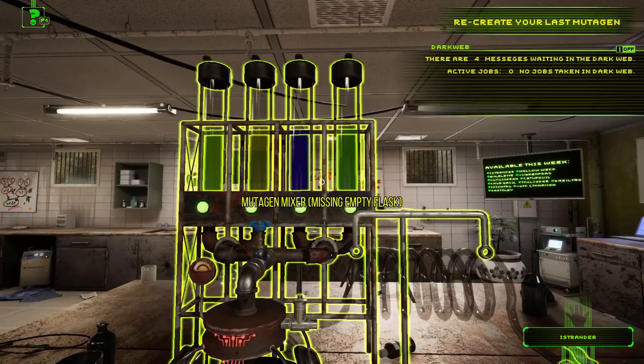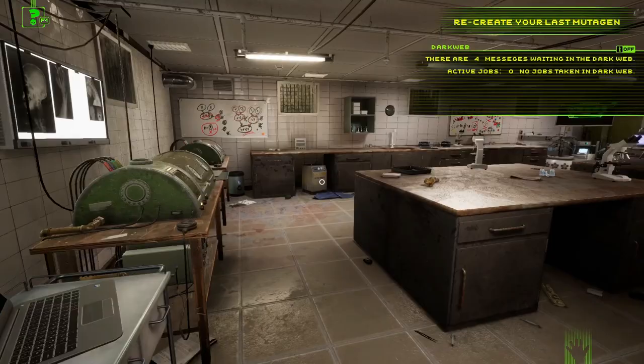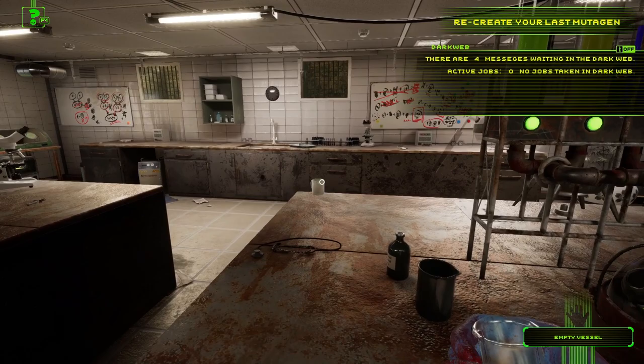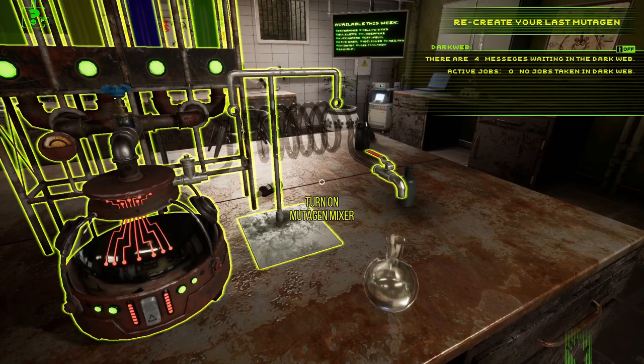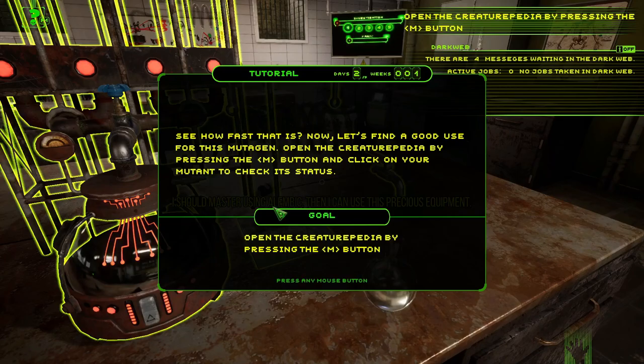All you need to do now is start the brewing process and recreate the last mutagen. The last one only took two ingredients, this one takes four — but we can recreate it in bulk. I need an empty flask for output. Line it up under the spout, turn on the machine. See how fast that is now!